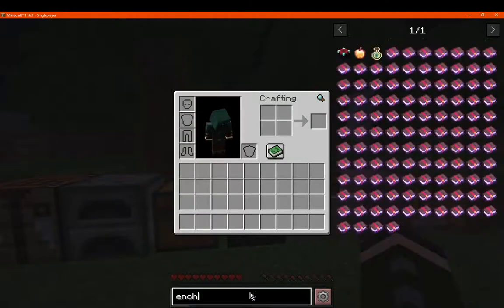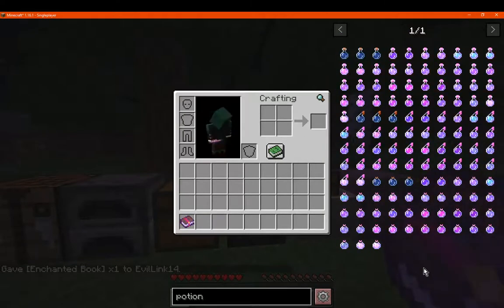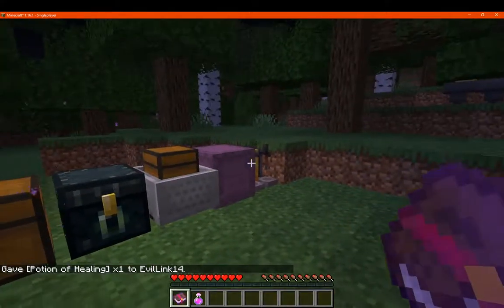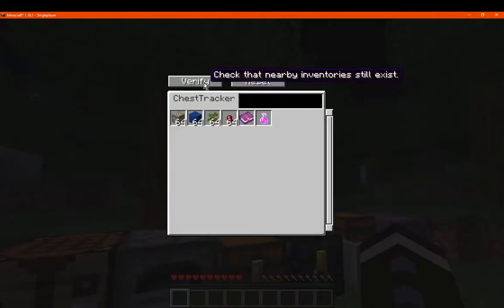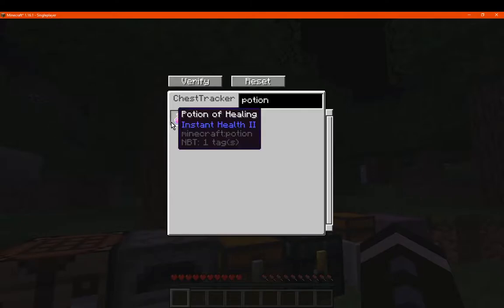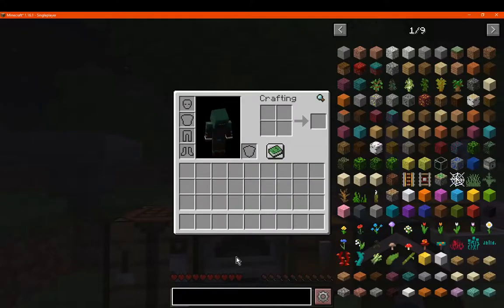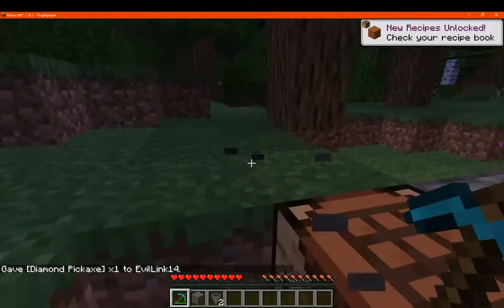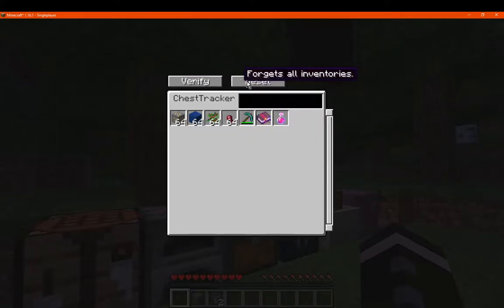For NBT search, we can do enchantments like enchanted books — say a Protection II book — and potions like Instant Health II, and shulker box inventories apparently. Let's put some stuff in and verify: an enchanted book, and a potion. Can we do a tool that has durability and still display its information? Let's see — we put that in there and it's going to display, because obviously it's just the item so it doesn't matter that much.